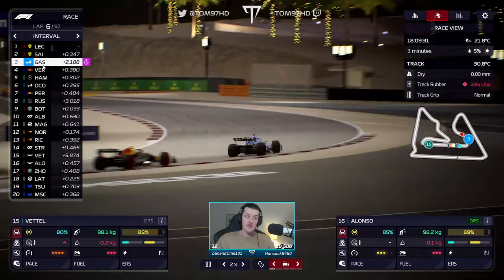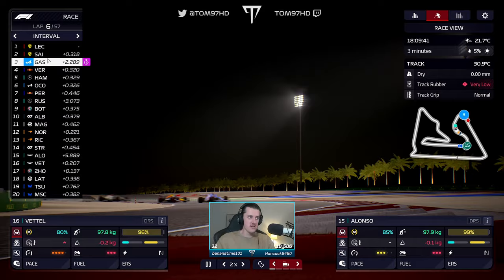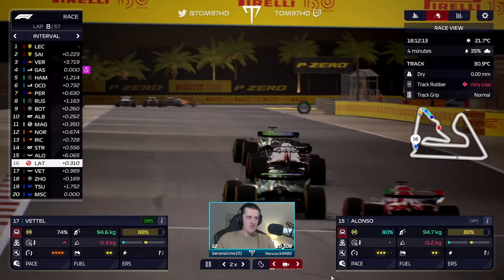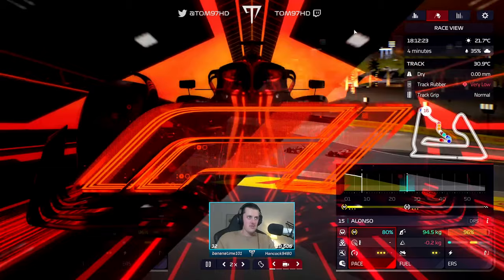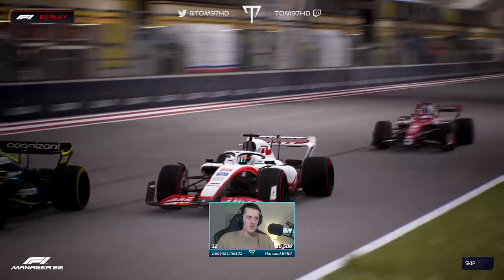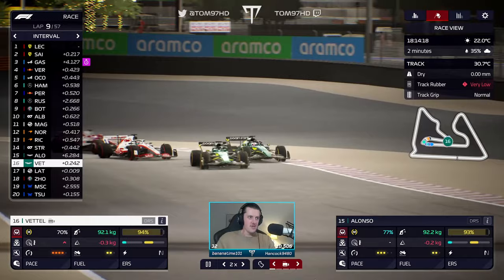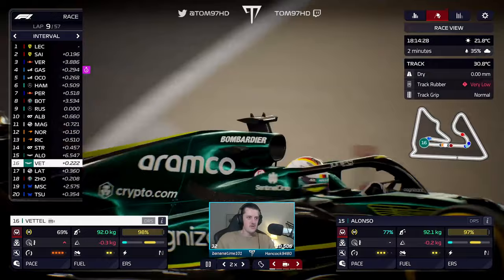Ferrari look like they've got the package again. Williams' new lineup not really delivering so far. Look at that — the GOAT Latifi getting their move on in his Haas debut. Let's watch this — Nicholas Latifi horsepower, there we go, easy. Both of our boys side by side — I mean this is just not optimal, let's be honest.